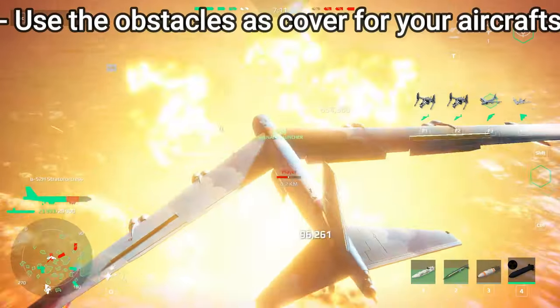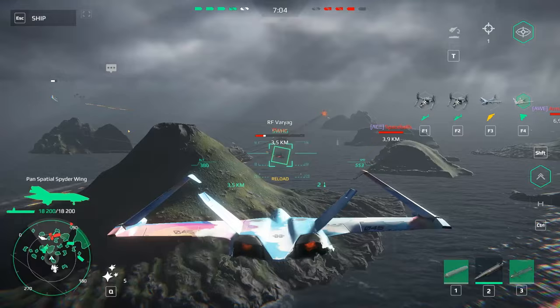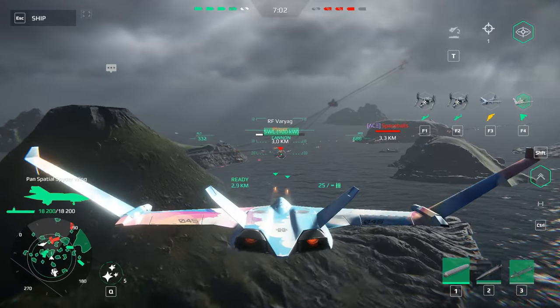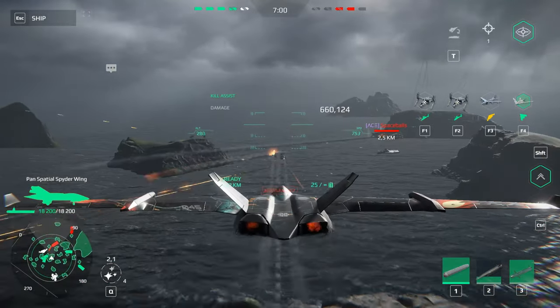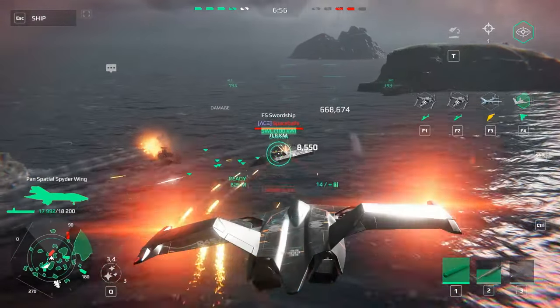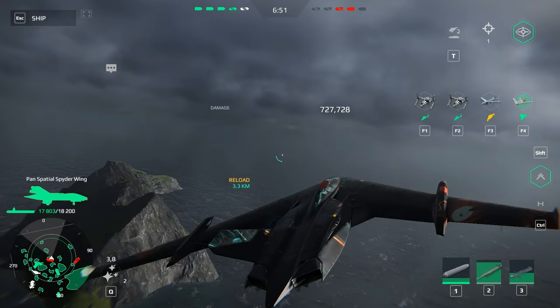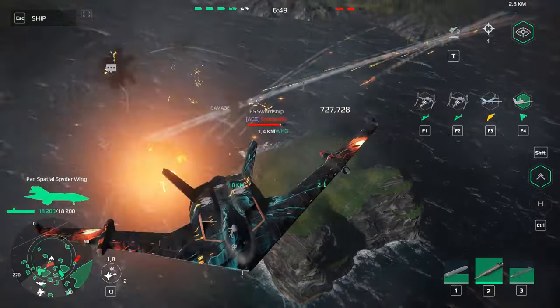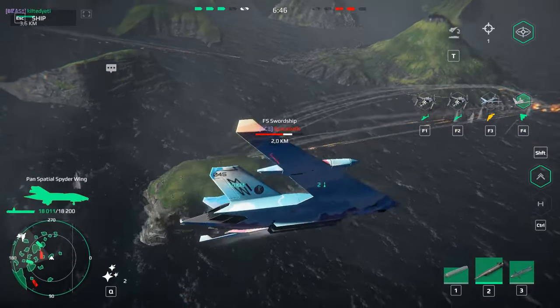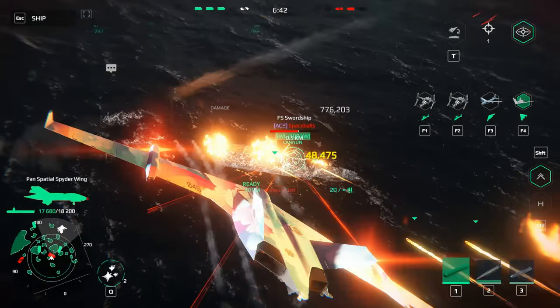Use obstacles as cover for your aircraft. When you are running low on health, remember that maps contain obstacles such as mountains, icebergs, and buildings. Get cover behind those obstacles, and don't get too close to enemies because a laser air defense can take you out in a matter of seconds.